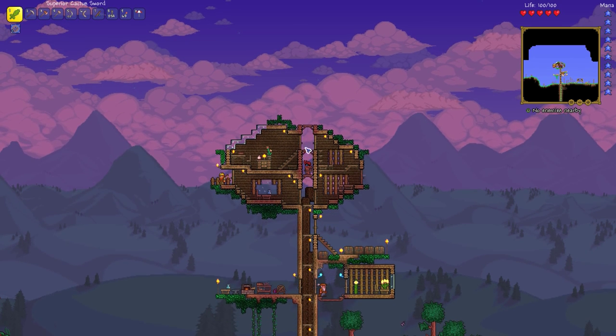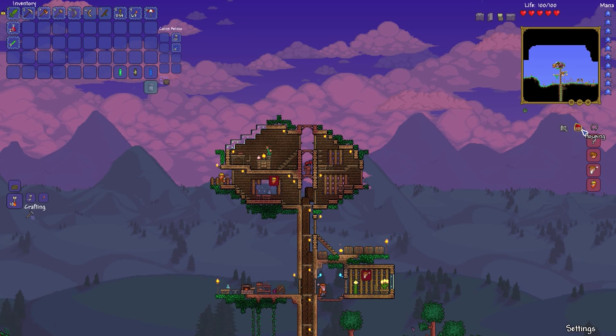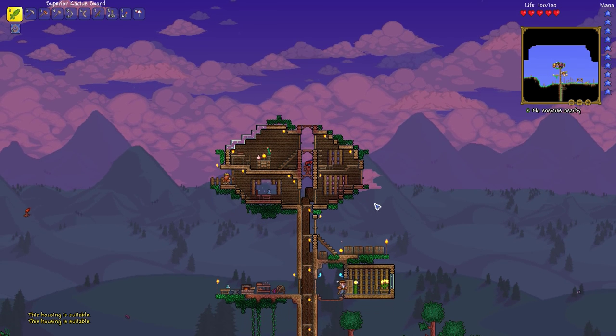Starting with the house, number one: we have two new rooms. They are very sketchy, very strange-looking rooms, but they are both suitable and they will both hold two more NPCs.